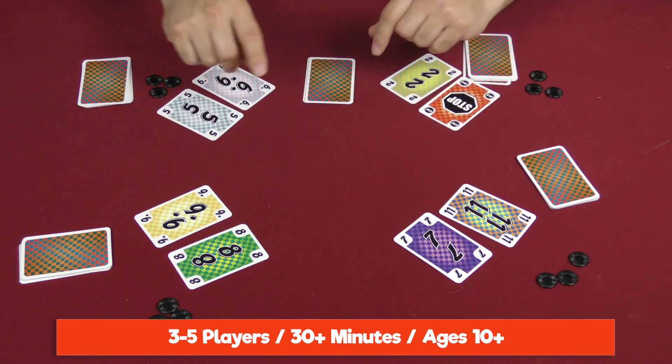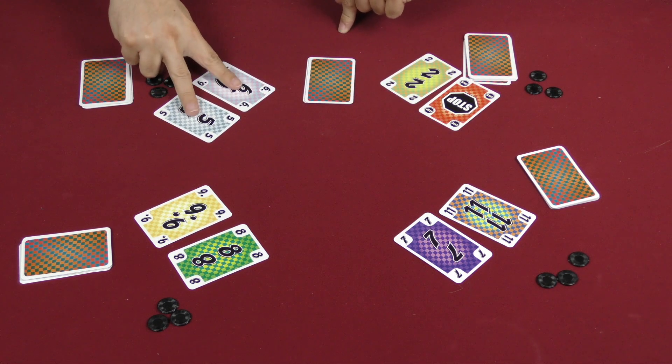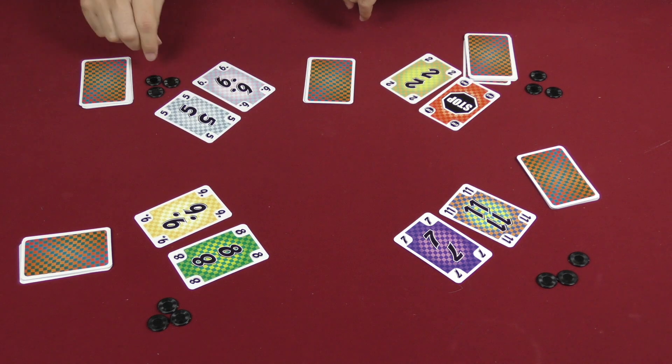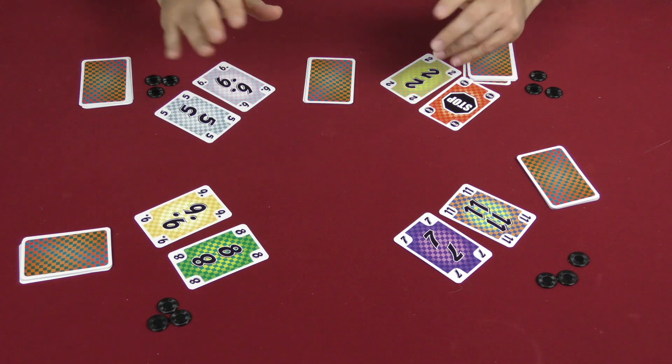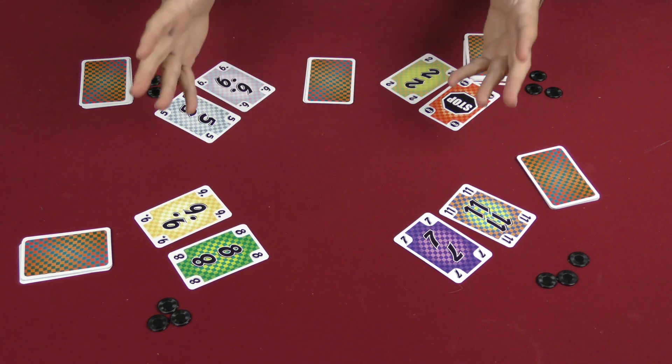Each hand is going to be played like this: everyone is dealt a hand of ten cards and given two reserve cards. At the beginning of the game everyone gets three chips to begin — with five players, everyone would only get two of them — and then you're good to begin.